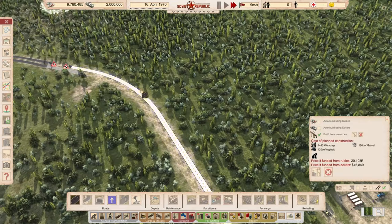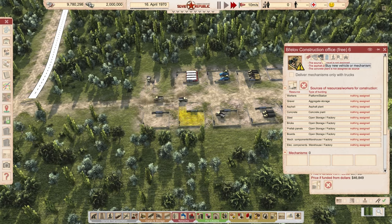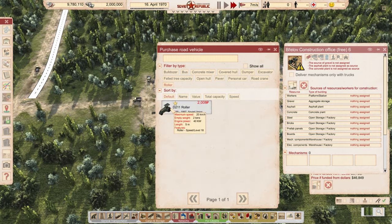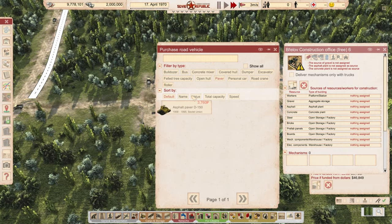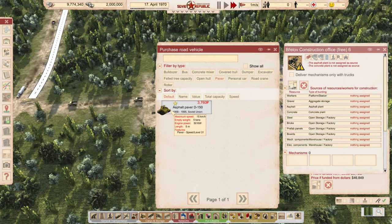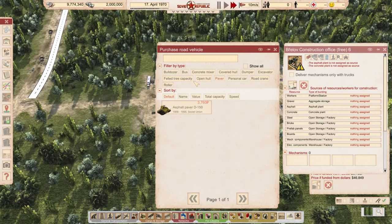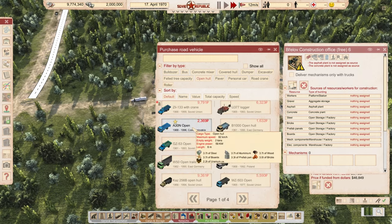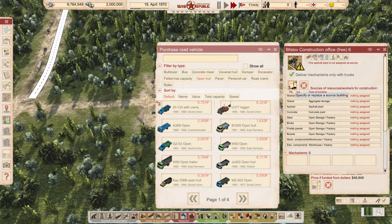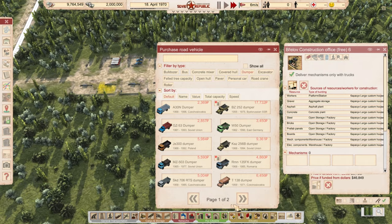We want to go ahead and suspend the construction on this sawmill for right now. One thing that we will do — because this is going to affect a few things — is tell these things to work in smaller chunks so it can get done in a relatively okay amount of time. So they're going to start working on that. What we need is in one of these — our dumpers. We're going to need two more dumpers for this. We're also going to get a roller and a paver, and an open hull truck that can carry either one of those.